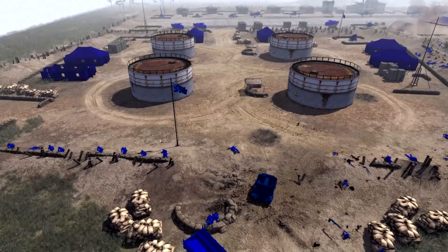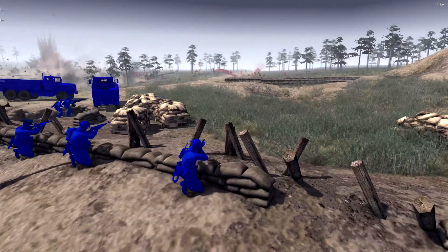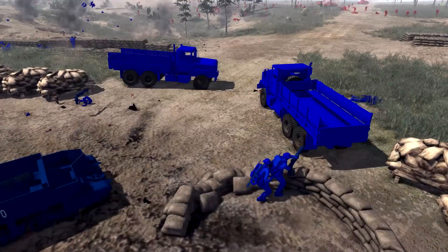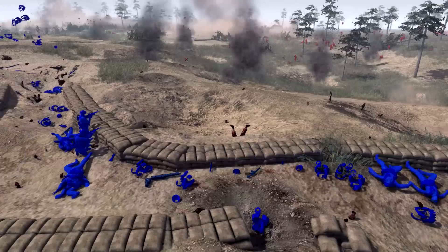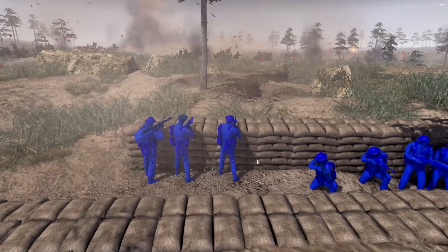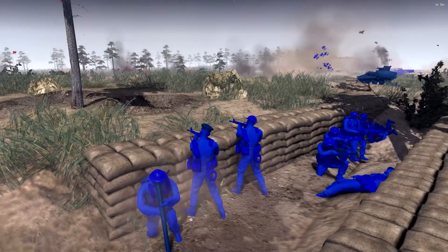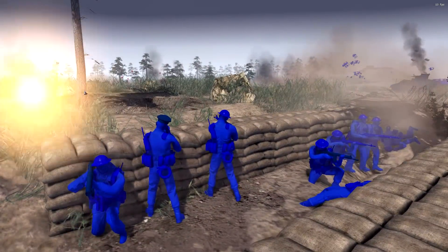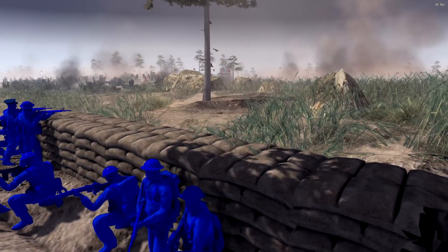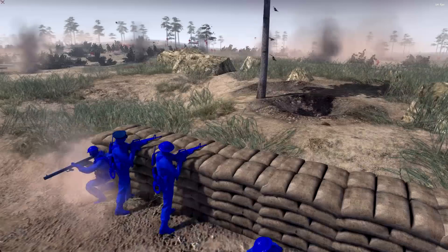The entrance is rigged to explode just in case something bad happens, but at the moment the Blues look to be holding their own. They've got a lot of men — we've got the M14, the FN FAL, and the M16. The Reds are coming in with a lot of AK-47s to match the M16, which is pretty bad because those guns are very equal — one-shot kill from any distance. This is just a little bit like World War One; if they peek their head over the trench they're more than likely going to get shot.